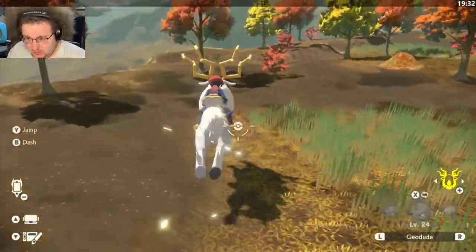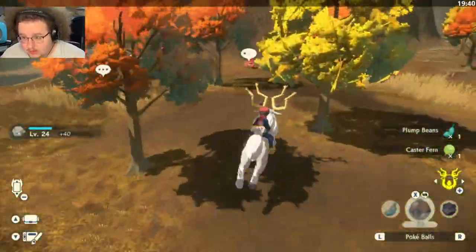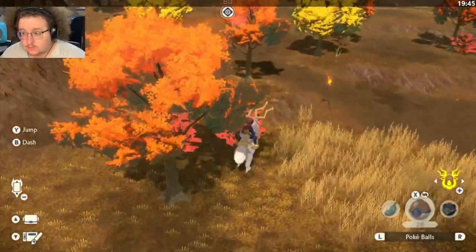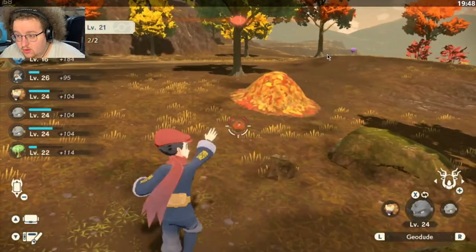I decided to toss a ball at this Roselia because why not. There are a lot of leaf piles here so make sure you are grabbing these. There's a Paras right there — we need to catch more Paras. Just so you're aware, over this way there's a leaf pile right here, but if you go farther and fall down a ledge there are some more leaf piles you can harvest if you don't like your Spoiled Apricorn count. You'll want at least four Spoiled Apricorns going into the next area — fall down this ledge and there are some more leaf piles right there.